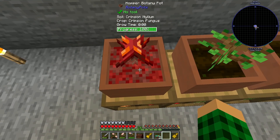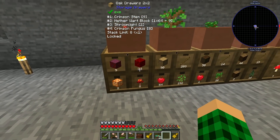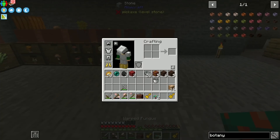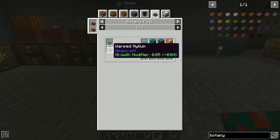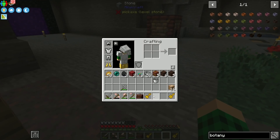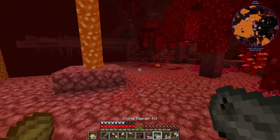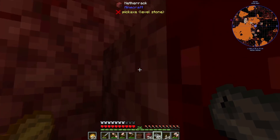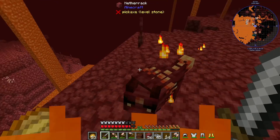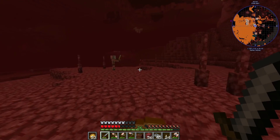We have crimson fungus growing on top of some crimson mycelium and it's going to produce us netherwood blocks, crimson stems, shroom light, and crimson fungus. I also managed to find some red mushrooms so we're growing those as well. As far as the warped fungus is concerned, we need a bit of warped nilium to get these going, so we have to head back into the nether and see if we can find a warped forest. I found a warped forest so we can snag one warped nilium. I don't want to deal with any zoglins, so we're just going to go back home. In the meantime I actually managed to kill a couple of foxhounds which dropped a little bit of leather - I have nine total, which means we can actually make a backpack.